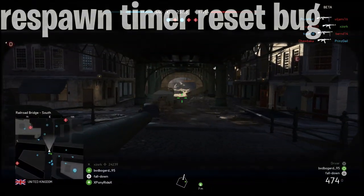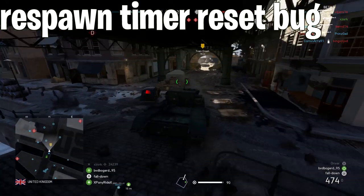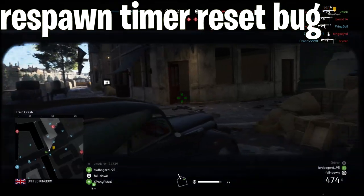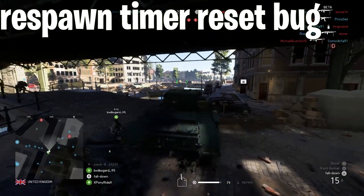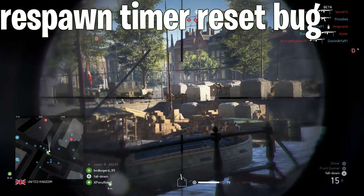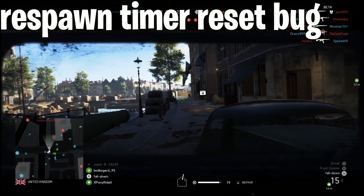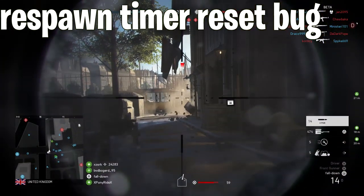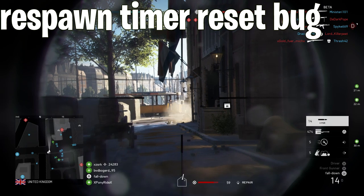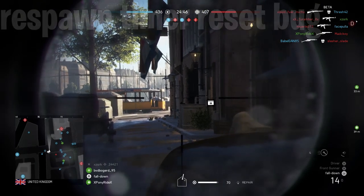Up next is the timer reset bug. This happens sometimes when you are about to respawn and you back out to the overview spawn screen, and the respawn timer resets itself to 10 seconds for no particular reason. This is so annoying, but not really game-breaking — that's why it's ranked fairly low. I should point out that some of these bugs have been sorted or are being worked on, but I wanted to include them anyway.